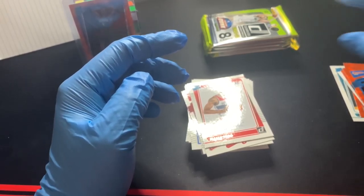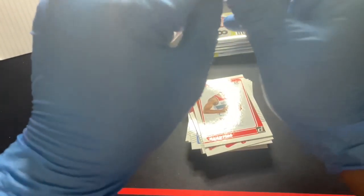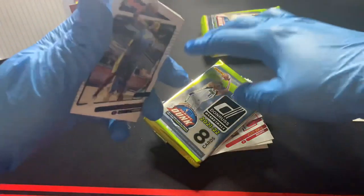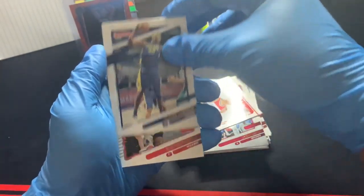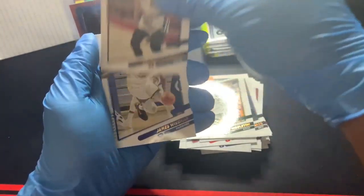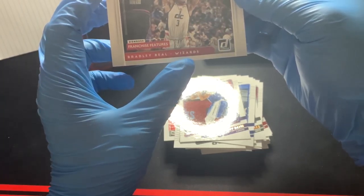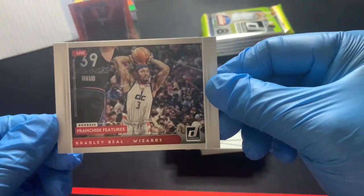So far we've got all orange lasers — we haven't hit a purple laser yet. I believe purple lasers are numbered to 99. So we got inserts and lasers so far. It looks like an insert on the back, not a laser — Miles Turner, Rui Hachimura, Patty Mills. Chris Middleton — would have been a difference in the series if he was healthy. DeJounte Murray, James Wiseman second year, Anthony Davis. And we got a Donruss Franchise Features insert of Bradley Beal — those are cool looking cards.